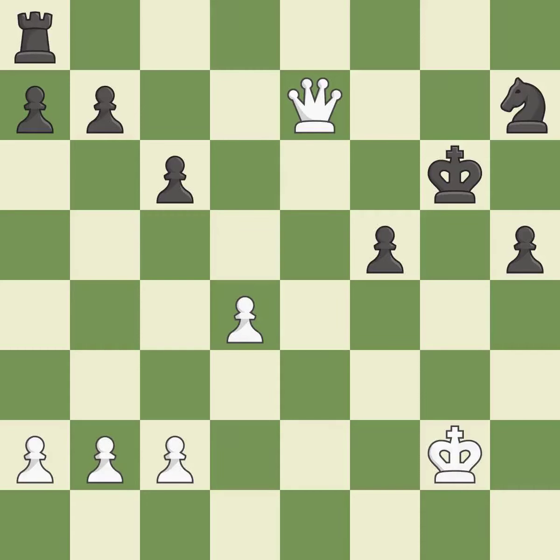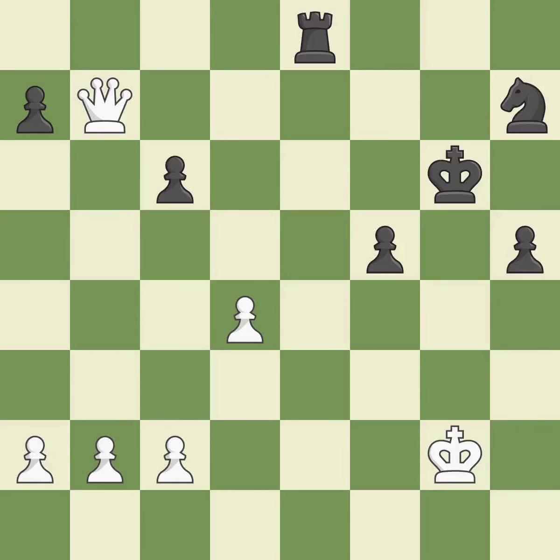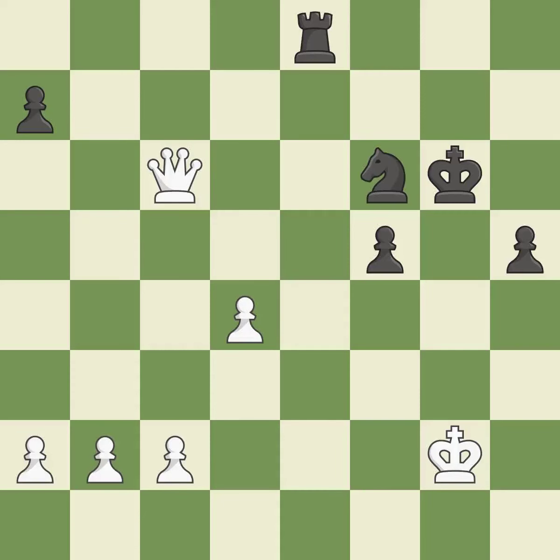Perfectly on point. This takes an open file, a common method for activating a rook. This threatens to push a passed pawn towards promotion. It was a free pawn there. This protects a rook that was being attacked without any defense. The passed pawn moves towards its goal.